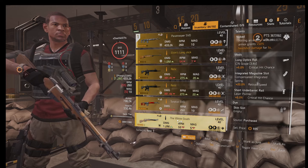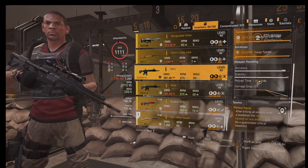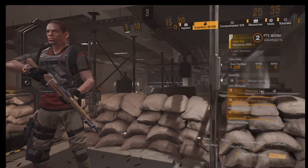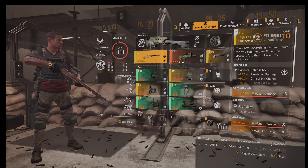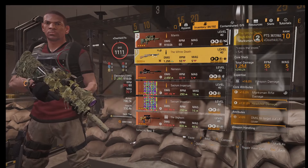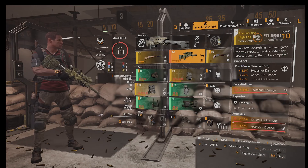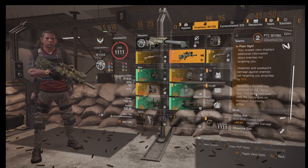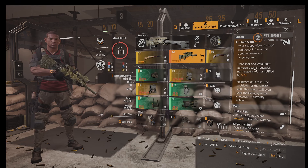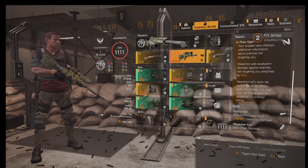If you're using the White Death you definitely want to go with the Perfect Focus. The Mantis would be a very good one as well. The problem with exotics is you want more crit chance on this build and you're going to be losing out on some damage, but with the Mantis it's going to give you so much amplified damage with a build like this that you're going to be hitting for a lot.